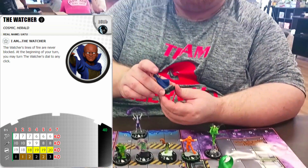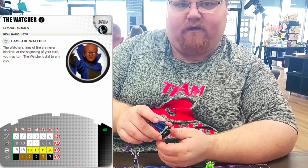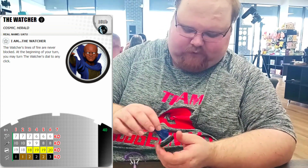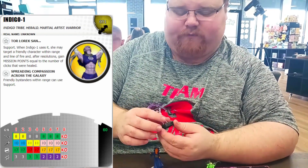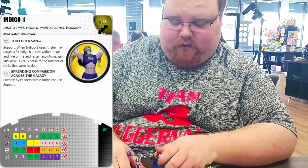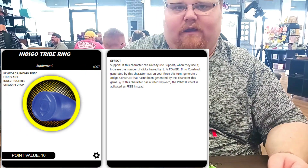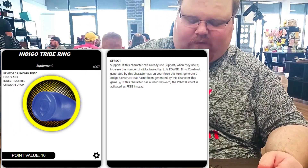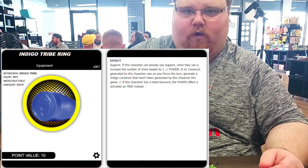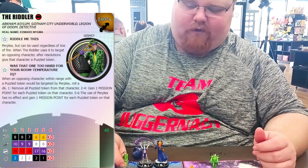The Watcher chooses at the start of the turn what click he wants to go to, so he goes to usually click five or six depending on whether I want to start with Outwit or Perplex. Then Indigo One uses her support power — for every click healed she gets to gain a mission point. The indigo ring gives one additional click healed, so it's a minimum of two, maximum of four heal on the Watcher.